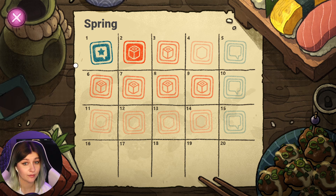Let's just go right on down the list and go on to Spring 3. It's interesting — we unlocked six, seven, eight, nine, but not four.